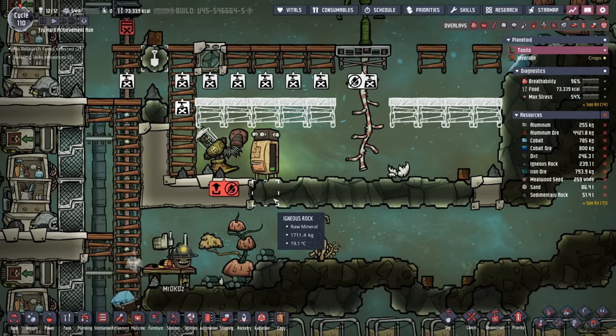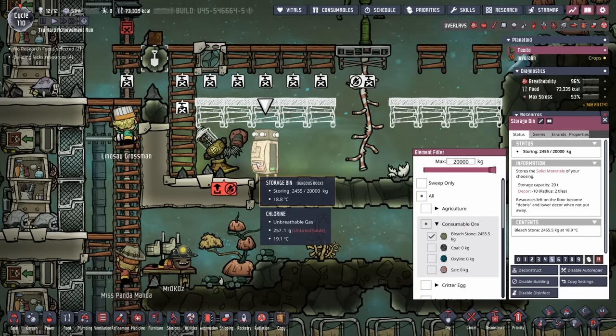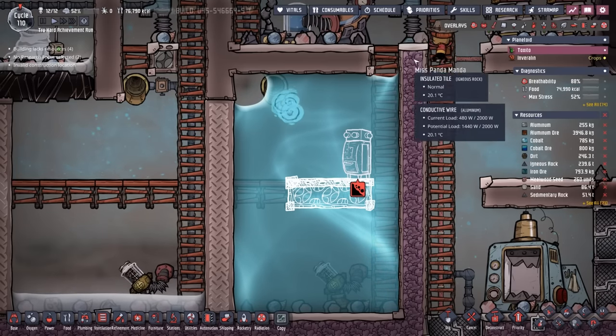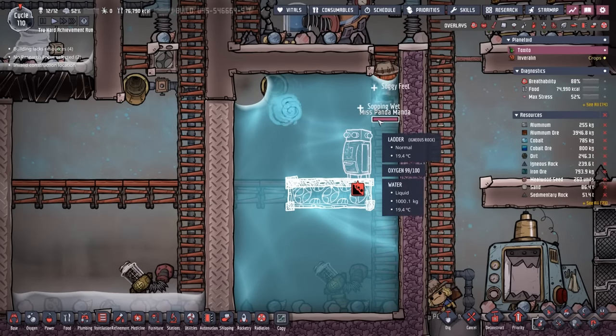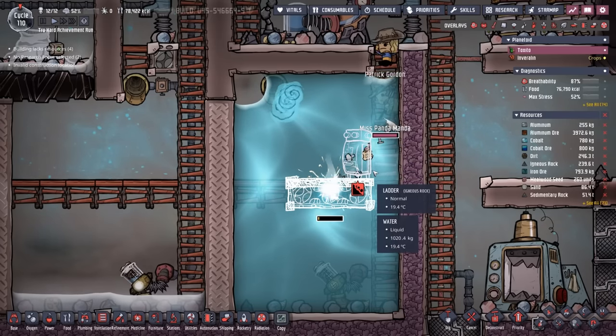When you drain the water tank with all the water, can we please also move the bleach stone storage? This will be much better here. I'm also hoping the dupes are going to be able to load up the bleach stone without coming down this far on the ladder, but we'll see.